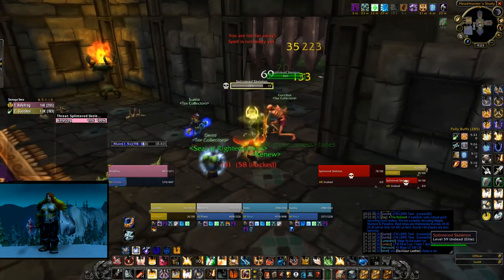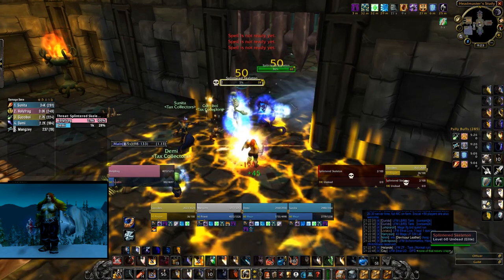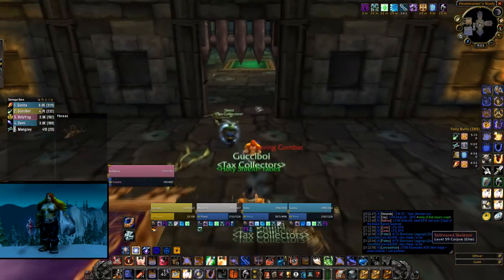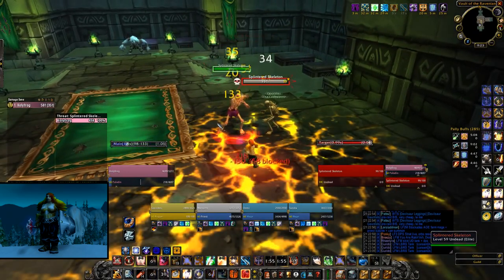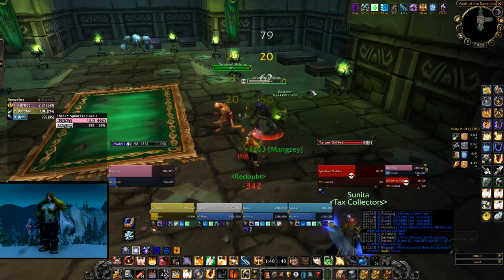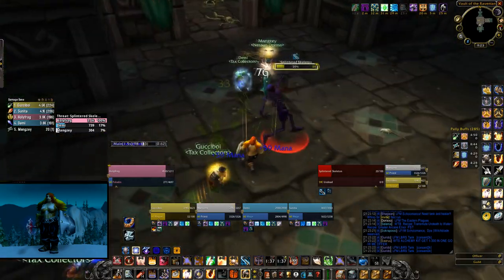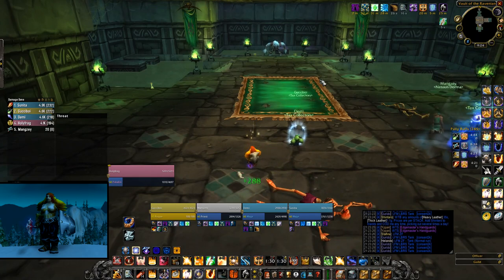How I prefer to gear up for five-mans is I don't care about defense that much. In this video I have about 30 defense on my gear — that's what I tank dungeons with. That means I do get crit a lot, which increases my block chance, allows me to get more Holy Shield charges off, more Blessing of Sanctuary charges off, and gives me more Reckoning procs, which increases my attack speed, makes me do more threat, and restores more mana. So far in Classic, I have not tanked anything in a five-man that does enough damage to kill me when I get crit.